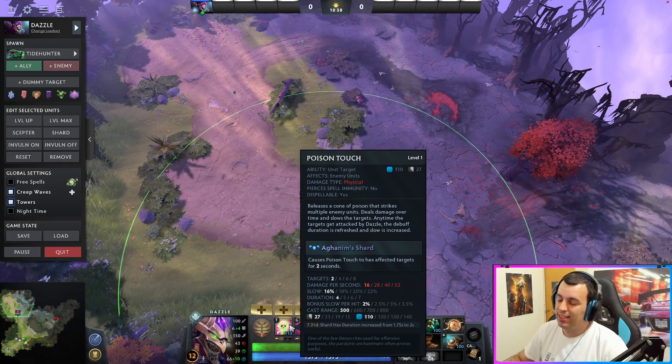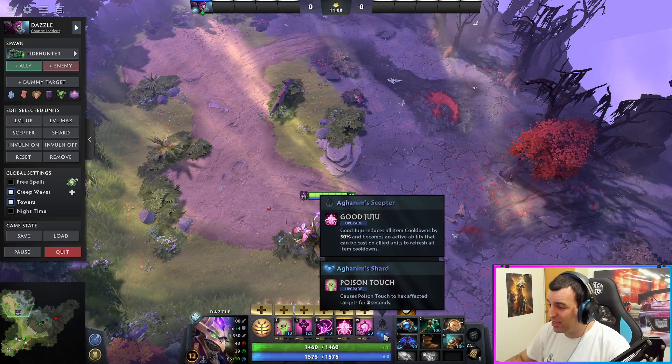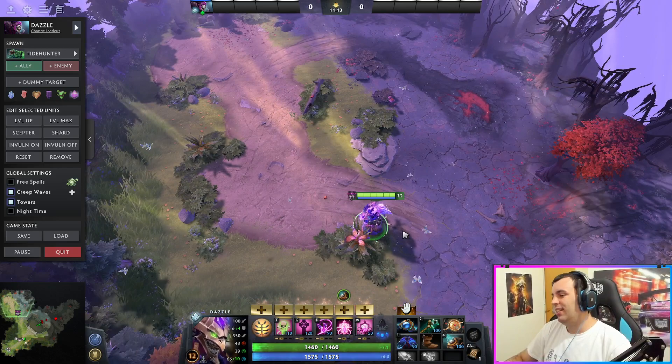Poison Touch is a slow, but when you get the shard, it also becomes a hex. This is an AOE ability, so not only do you slow everybody, you also hex them for 2 seconds. You can already see Dazzle just running around with boots and shard — incredibly, incredibly annoying, and incredibly funny when you play him.